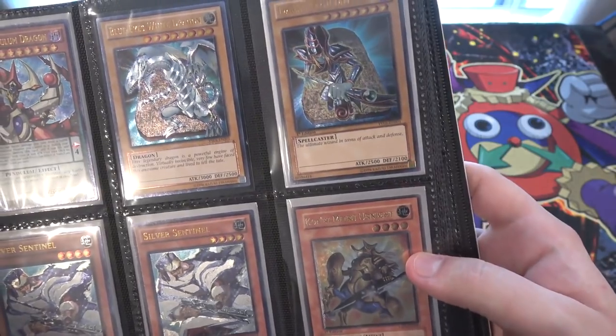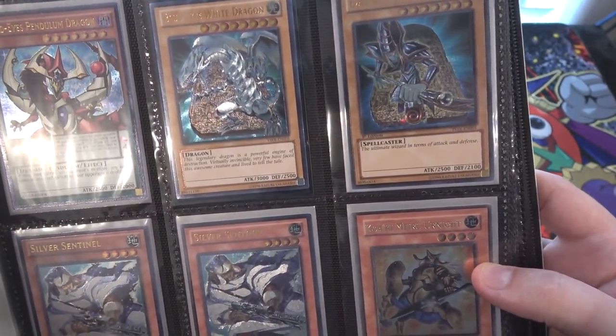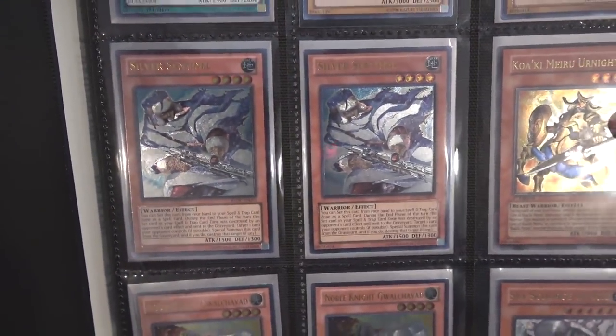Also, Blue Eyes White Dragon and Dark Magician — both of them look really cool too. They're in the Legendary Decks Reloaded, they're not too tough to get, but I think in the future they'll be a lot tougher to get too. And of course, it's Blue Eyes and Dark Magician — they're instantly awesome no matter what.